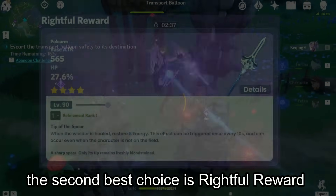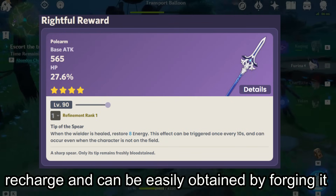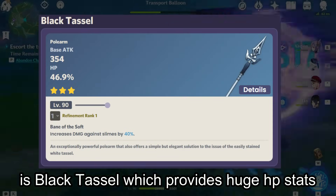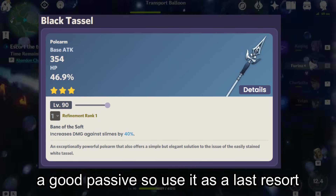The second best 4-star choice is Rightful Reward, which provides both HP and Energy Recharge and can be easily obtained by forging it at the blacksmith. The third and last choice is Black Tassel, which provides huge HP stats, but it's a 3-star polearm and doesn't have a good passive, so use it as a last resort.